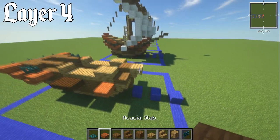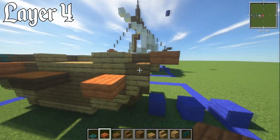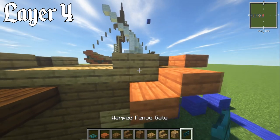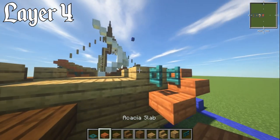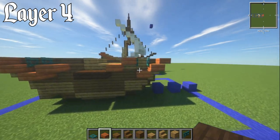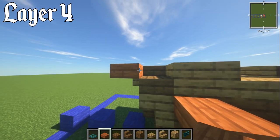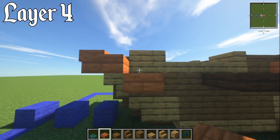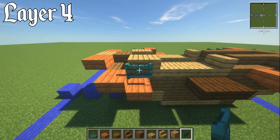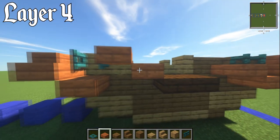For the front, grab your acacia slab — have this one on the upper right next to that oak stair. Right next to the spruce slab, have an acacia slab on the lower. Then have a warped fence gate punched in here. Then an upper acacia slab and then a lower acacia slab. Same on this side: upper slab with acacia, then lower with acacia right next to it, then put a warped fence gate through, then an upper and lower acacia slab.